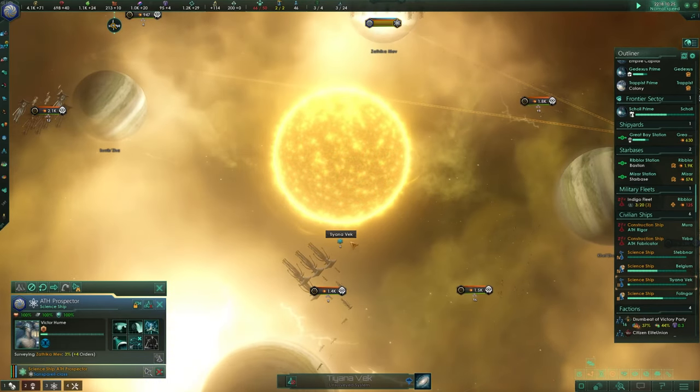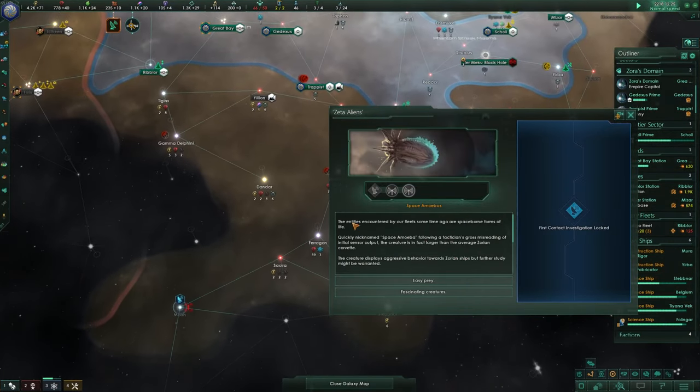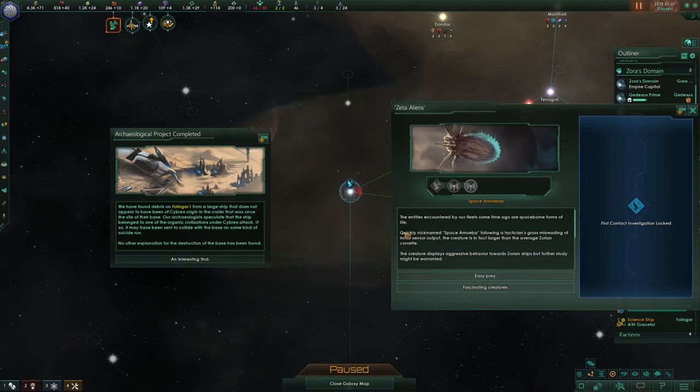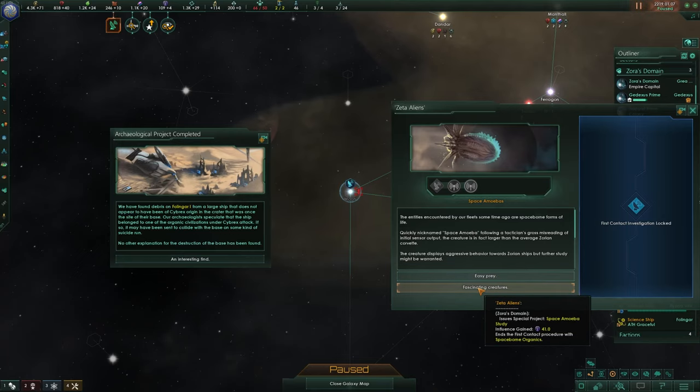We've made progress with the Zeta Aliens — the entities our fleet encountered are spaceborn life forms, not another empire. They were quickly named Space Amoeba following a tactician's gross misreading of initial sensor output. The creature displays aggressive behavior towards our ships, but further study might be warranted. We could mark them as easy prey — 33% damage boost and 1000 credits per fleet destroyed with some influence — or study them. Let's study them; the combat boosts aren't that great anyway.